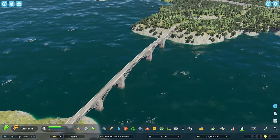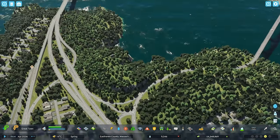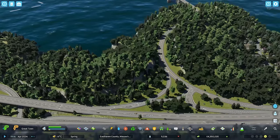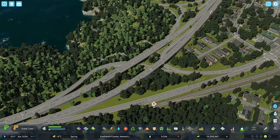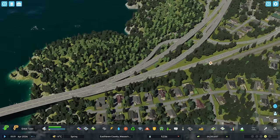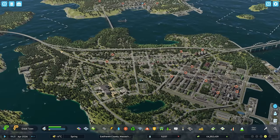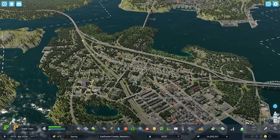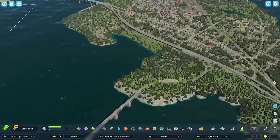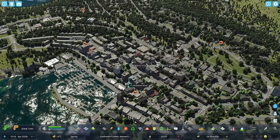Instead of using the already existing connection where the train crosses the Cape Autumn Peninsula, I intend to connect the train from downtown West Point directly to downtown Chowder Bay through this bridge. We'll need to build a railway bridge that crosses here, and immediately as we enter the main island we've got some steep cliffs. I don't want to do too much terraforming, and there's some complex infrastructure already in place that I want to alter as little as possible.